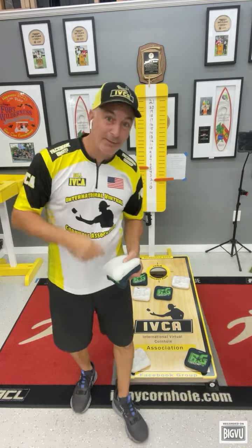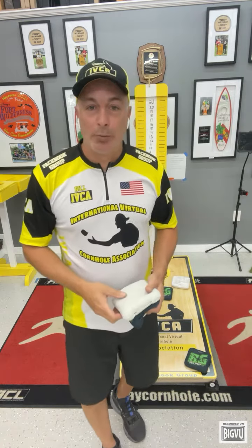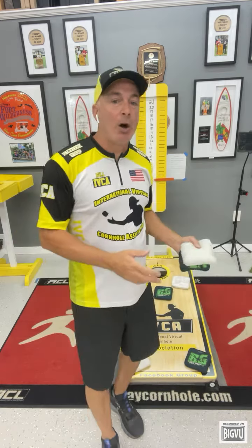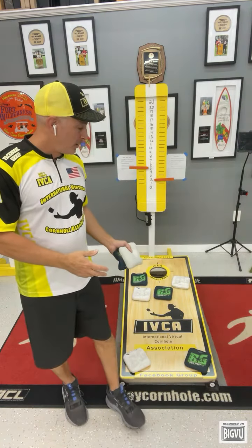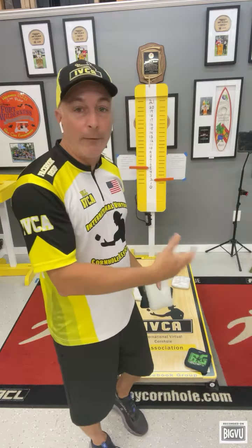When you set the block, the idea of this game is to throw one block per round and push it in. It's that simple. This game will be a normal IVCA game with the addition of throwing one blocker bag. The first bag of every round will be a thrown block. Your bag must stay on the board — it's considered a block. It can't go in the hole or off the board; that's not a block.